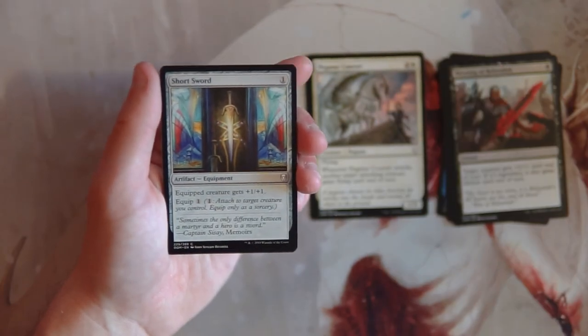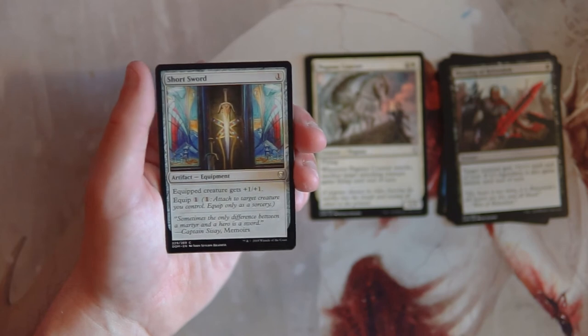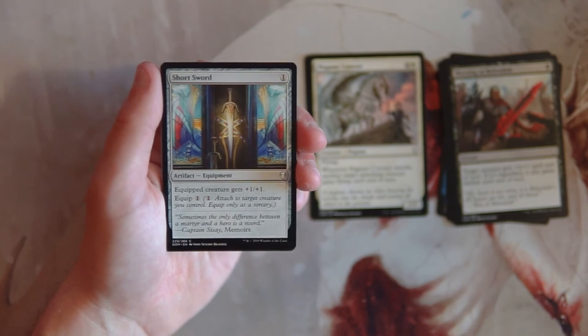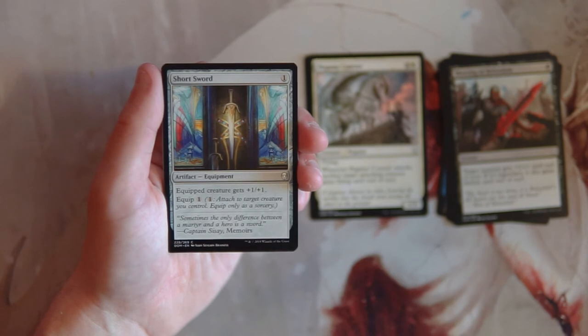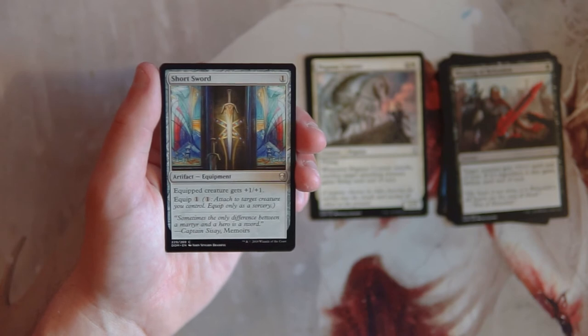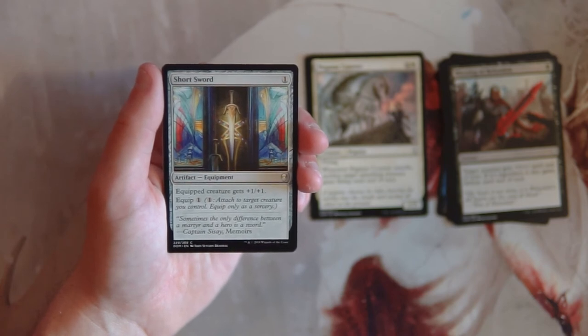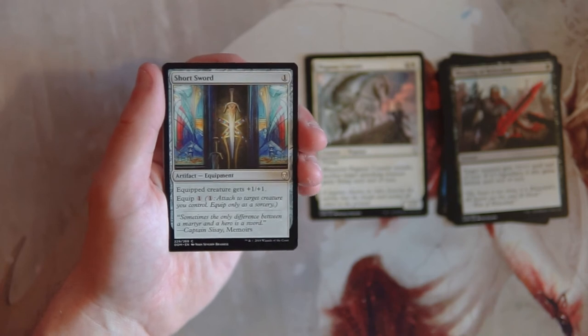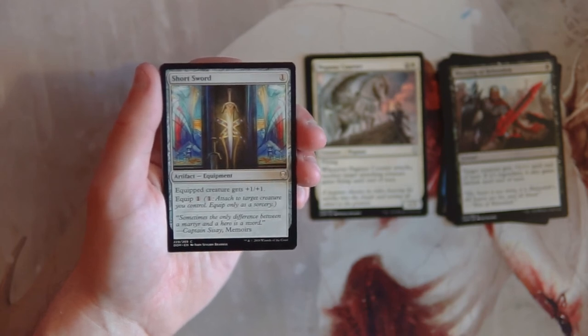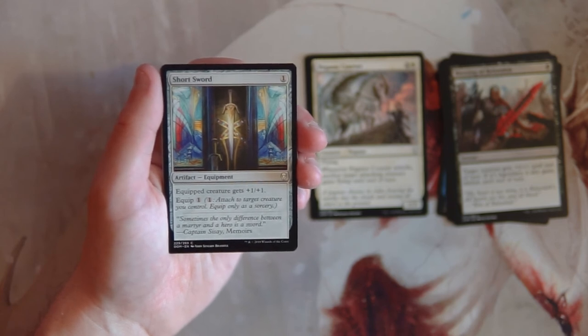Short Sword is an artifact equipment for one of any color. The equipped creature gets plus one plus one, and the equip cost is only one. This is actually a pretty lucrative card in this set — it's historic, and all artifacts are historic by nature. It goes into basically any deck since it's colorless. I don't mind picking these up in this set; you can get a small added bonus from the historic element, but it's more of a filler card and not a first pick.